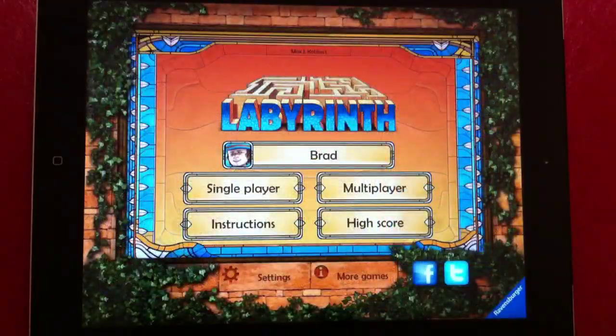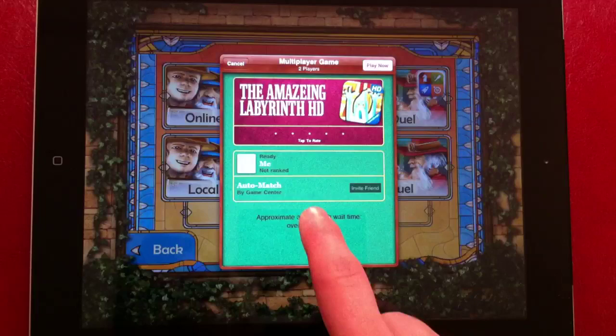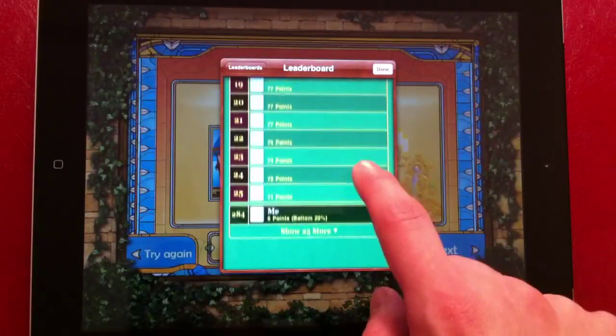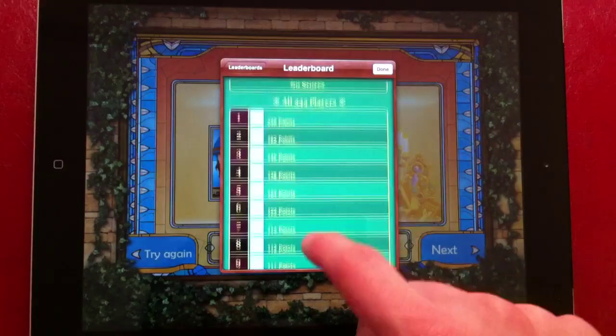The online features of The Amazing Labyrinth are run using Game Center. It is not using the asynchronous abilities of iOS 5, but it has so far been easy to find a game. There is also a leaderboard that shows your high scores in both the puzzle and the duel mode.